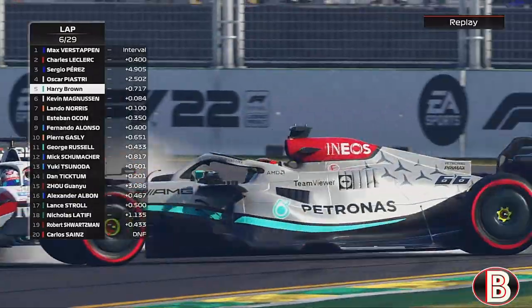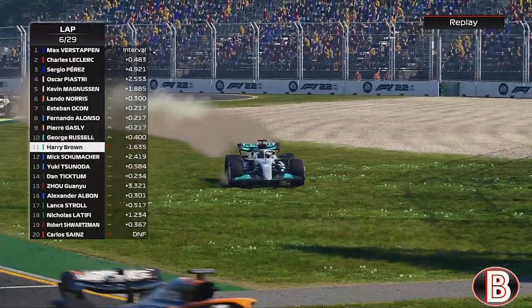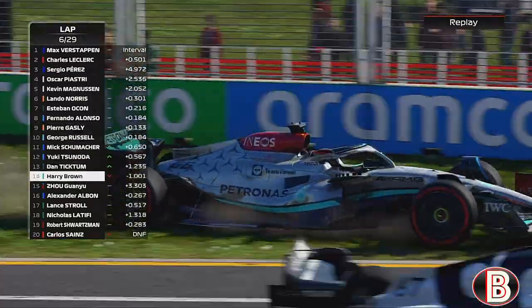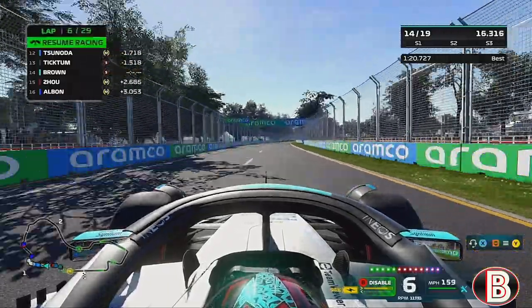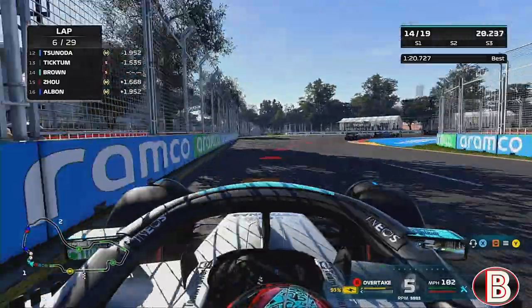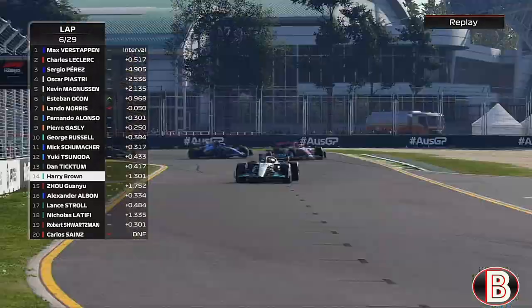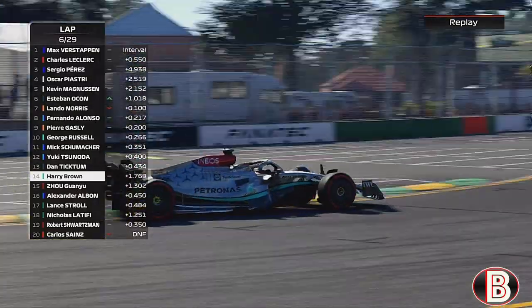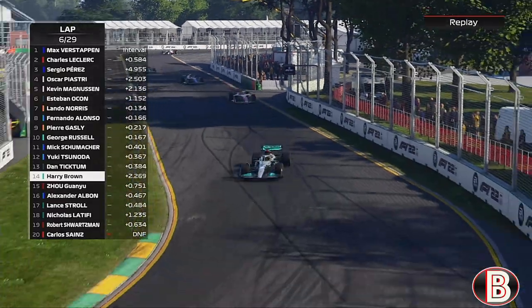Magnussen has sent it on us and spun us round! We're going over the grass. What was Magnussen doing there - he went up the inside and spun us round. Now it's about damage limitation, as the tyres are cooking after that spin over the grass. We're struggling to keep the car in a straight line and we're round again.